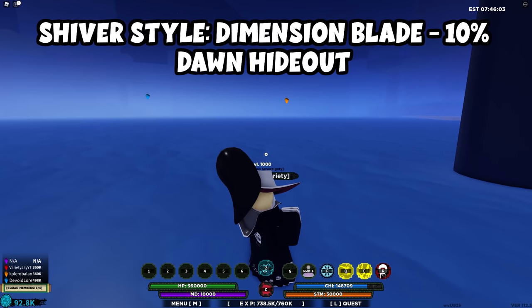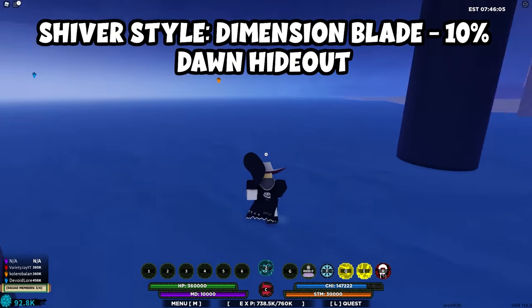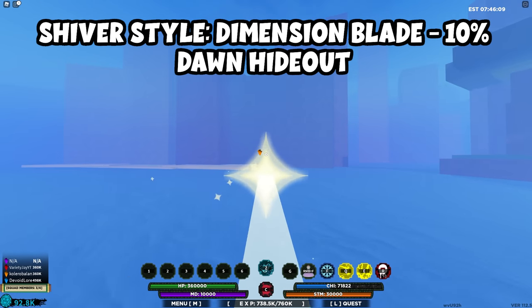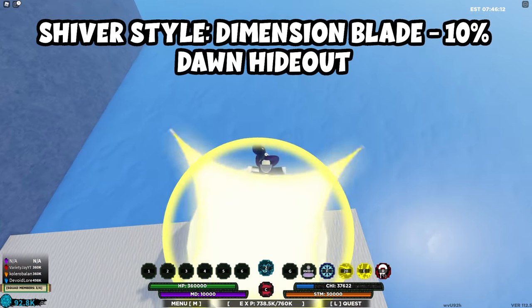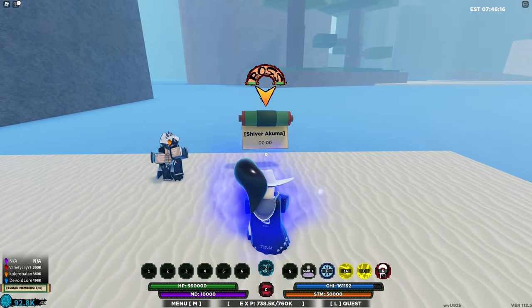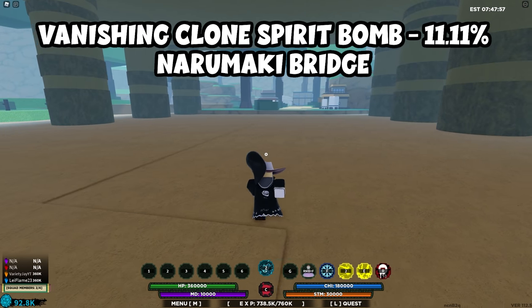For the Shiver Style Dimension Blade, start at the gates and go straight. You will find Shiver Kuba very easily going straight from there — that's the boss that drops it. Just be aware that it is a very rare drop.